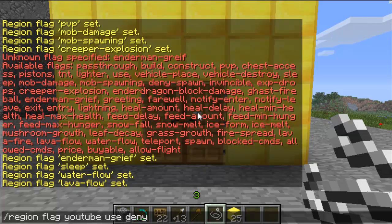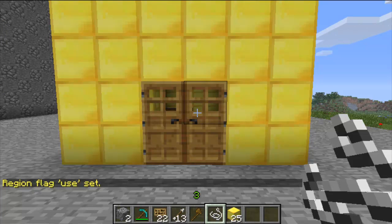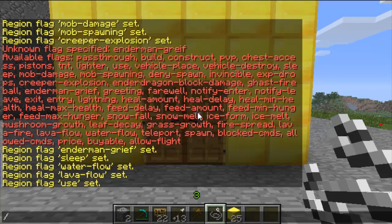The next command is use deny — this is probably the one you'll use most along with construct. So if you're selling houses (I've got a plugin that enables this, there'll be a link in the description below), it just stops players being able to use doors or chests.